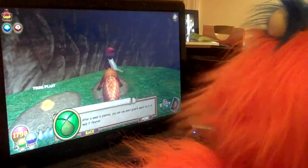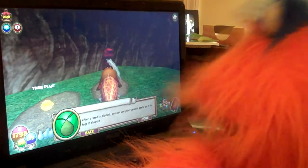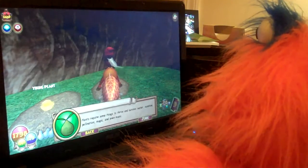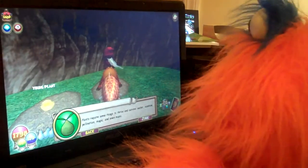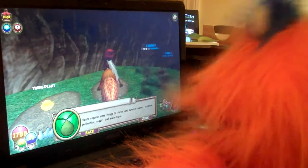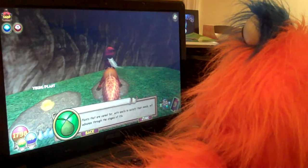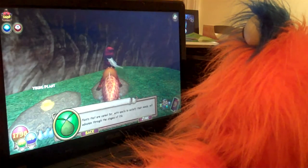After a seed is planted, you can use plant growth spells on it to help it flourish. Plants require some things to thrive and survive: water, sunshine, pollination, magic, and even music. Oh nice! Plants that are cared for with spells to satisfy their needs will advance through the stages of life.